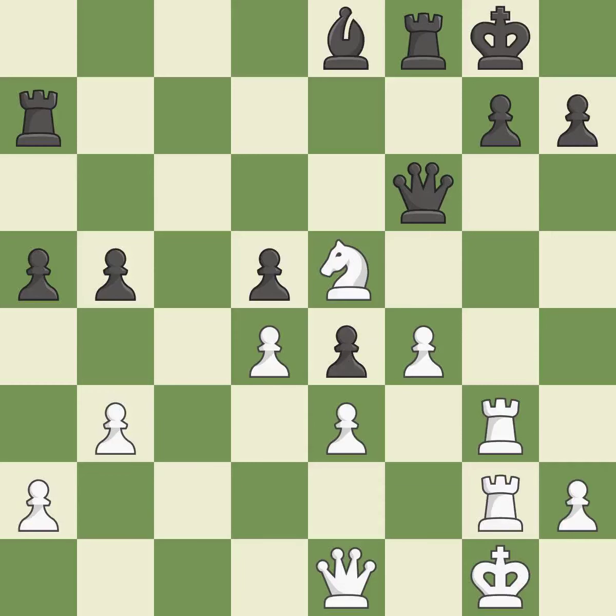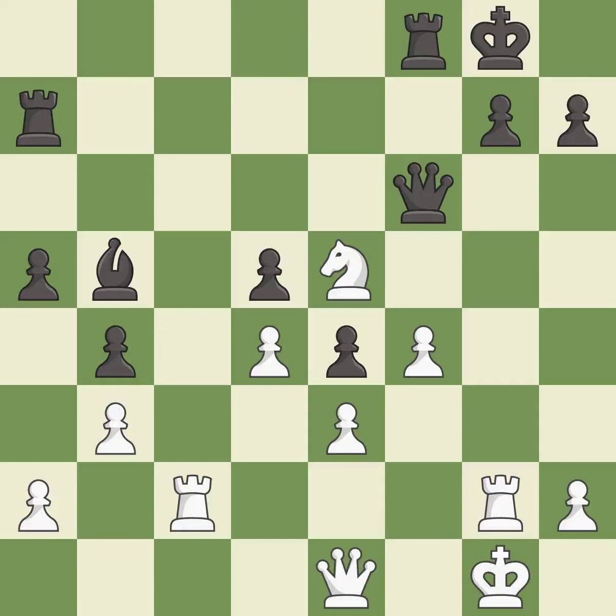Takes back. This threatens to take an open file with a rook — it is best. The rook is now on an open file, which helps control squares across the board — it is best. That's what I would have recommended — it is best. This connects the rooks, which helps them coordinate together in the future — it is best. This misses a better way to increase a bishop's scope. This allows the opponent to fork pieces — it is an inaccuracy.